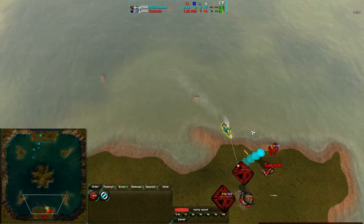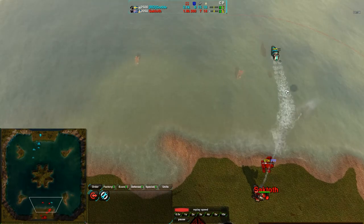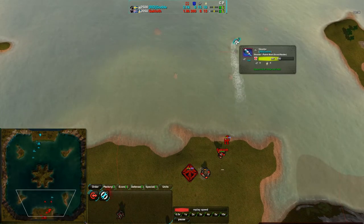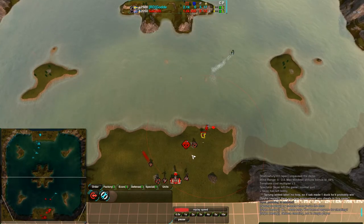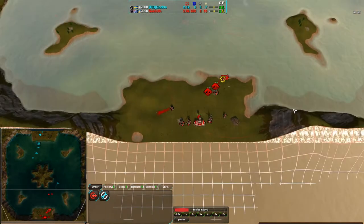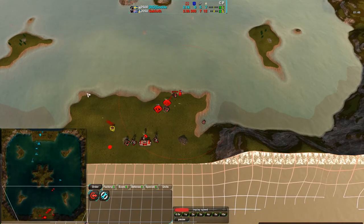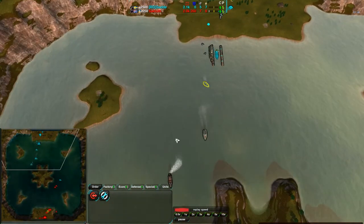The torpedo's not quite able to hit, trying their best and able to hit somewhat, but the skeeter can't get out of the way — quite a quick unit. At this point Saktoth's just going to be building up this area, reclaiming all these rocks here. Probably moving a constructor — one of these clams — over to other metal extractor points.